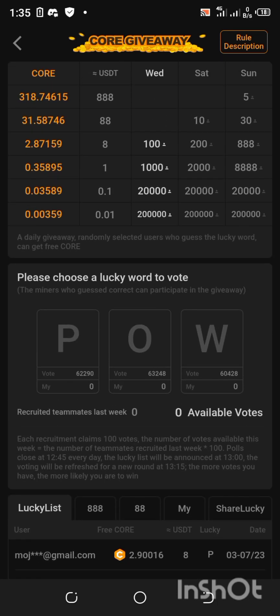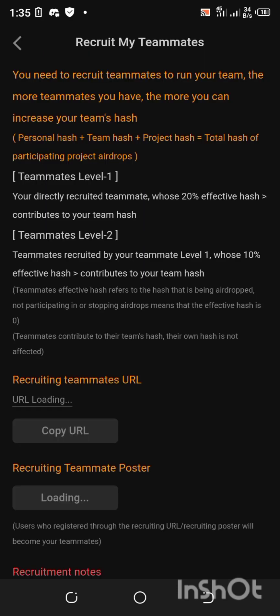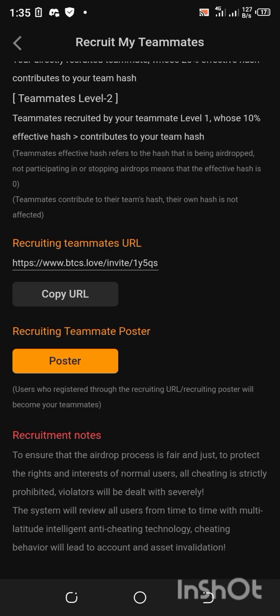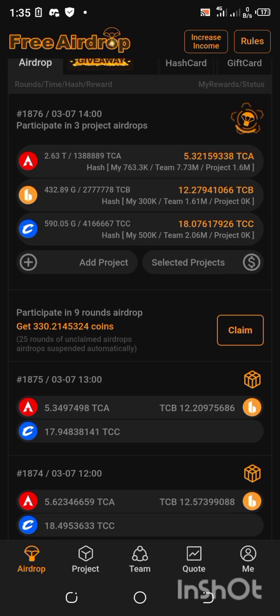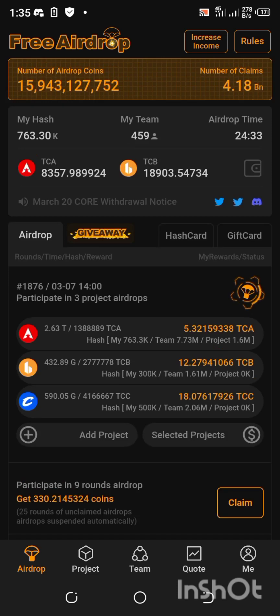What you need to do is come back here and click on 'Increase Income' at the upper part. Copy your referral link and go paste it to your friends, family, on groups — to get referrals. Go to Facebook groups and the likes, then paste your link there. That is the first thing to know about this video, which is the recent updates regarding the giveaway.